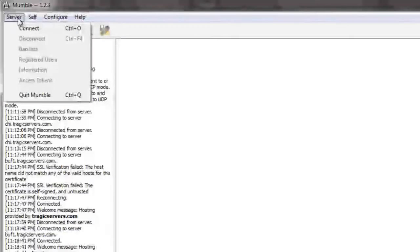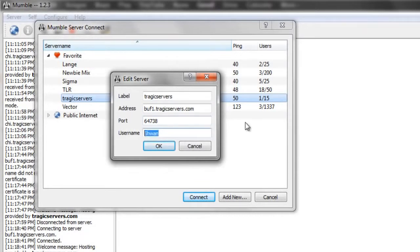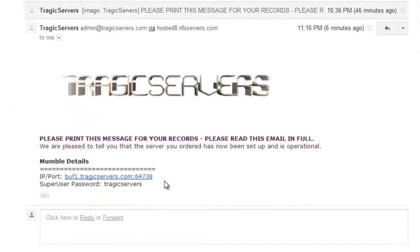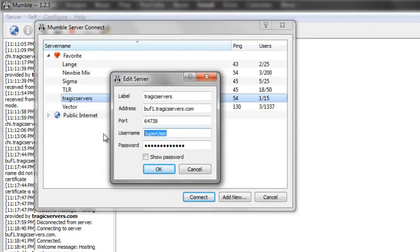We'll go ahead and disconnect from the server now. This time we're going to press edit — you can do that by right-clicking on any of the servers and pressing edit. Instead of logging in as Schwan, I'm going to log in as SuperUser. Once I do that, a password field pops up — this is the super user password and you'll get that in your email. Remember, SuperUser is spelled with a capital S and a capital U, and it's one word. Also there can't be any spaces after address or port — that's something a lot of people mess up with copy and paste. So if there's a space in the address, it won't work. Make sure there's no space — just a tip in general.